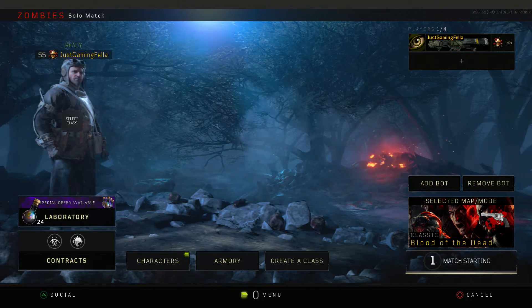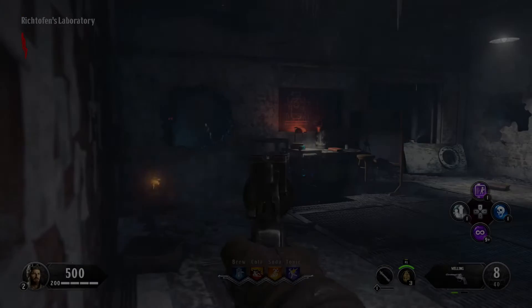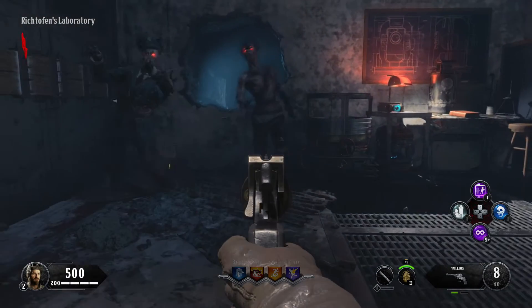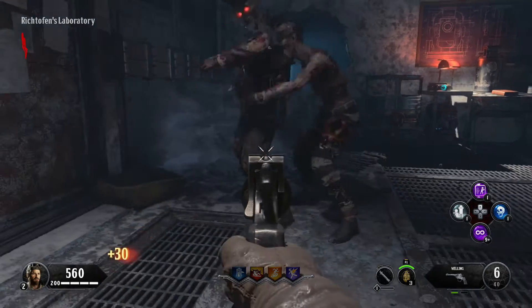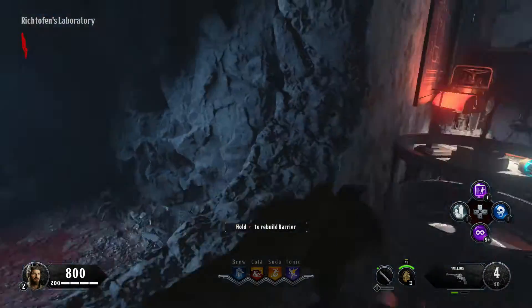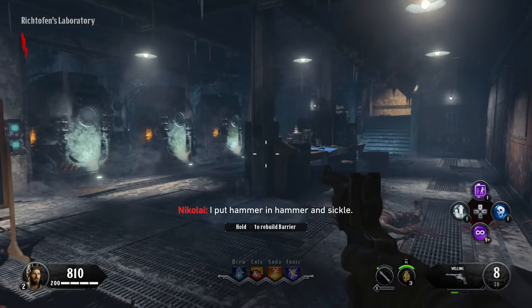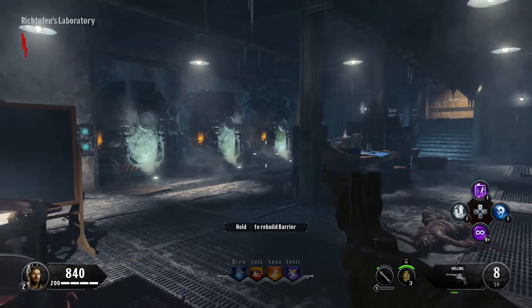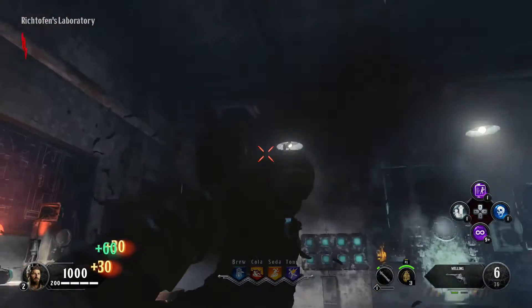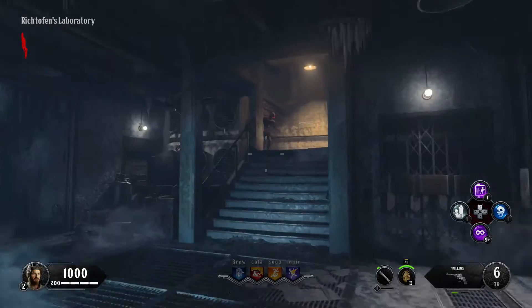When you get in the game, let the zombies come in and shoot two shots of the Welgun into each leg of the zombie. Leave one zombie so you don't finish round one — that is an absolute must for this tactic. Rebuild some windows for maximum points. Shoot this zombie in the leg twice then knife it.